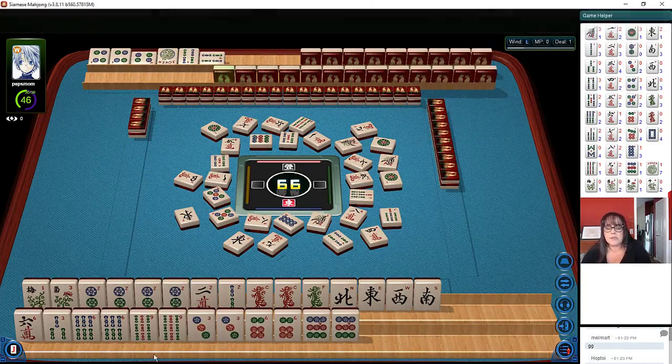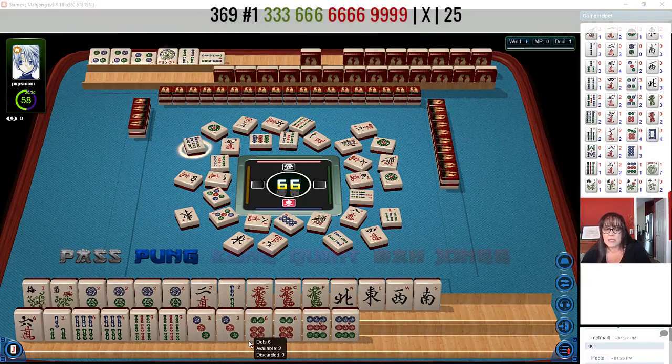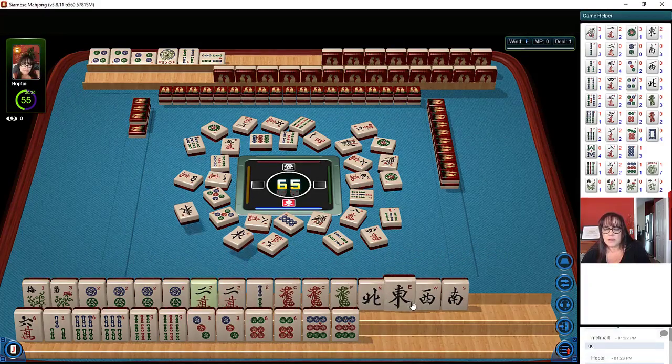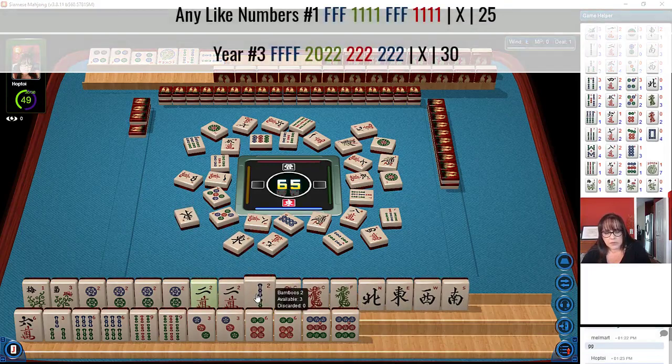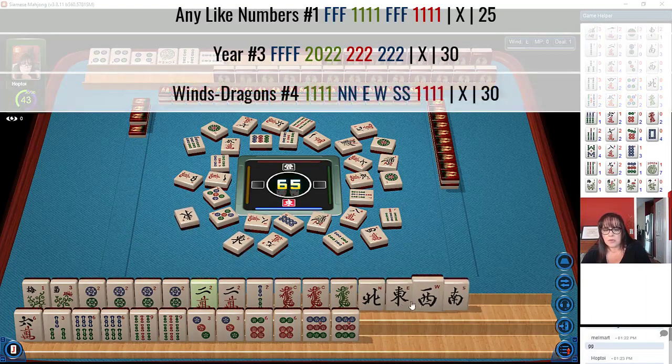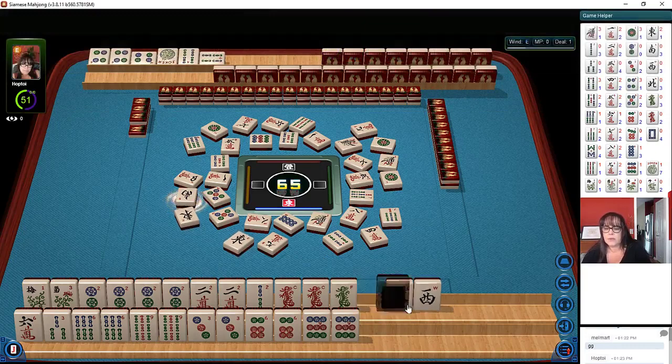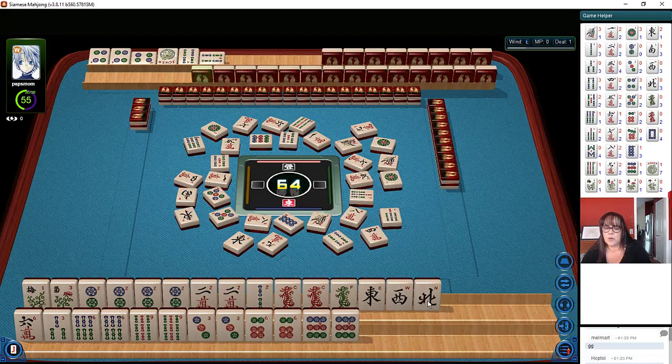6 bamboos — we need a kong, so we're not ready for it. There's another 2 crack multiple. We have to make a choice now. Like numbers with 2s and flowers. Let the 2 bam go, or let the wins go — east, south. They may be playing wins; let's let the wins go. We're going to keep the 2s. No white dragons have been discarded yet. There's a hesitation on that south, so I would escalate — they have wins. We need to let the north go right away.